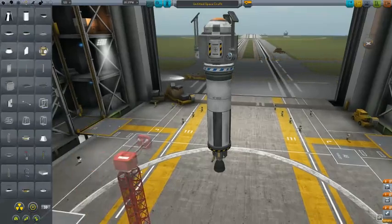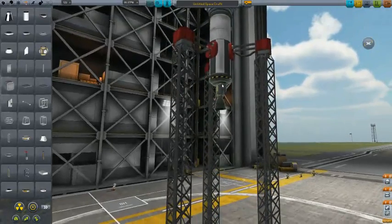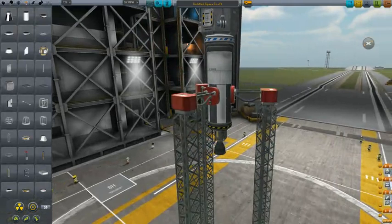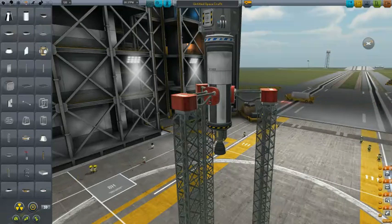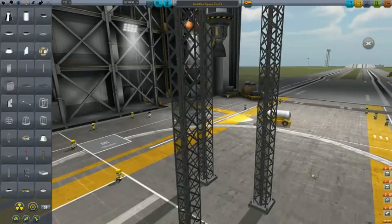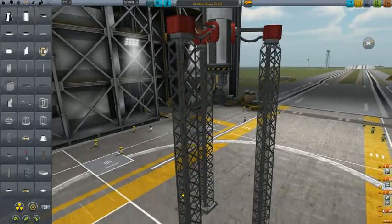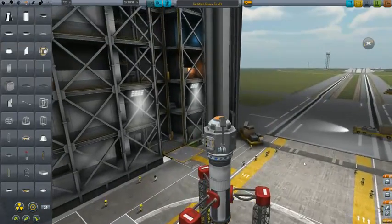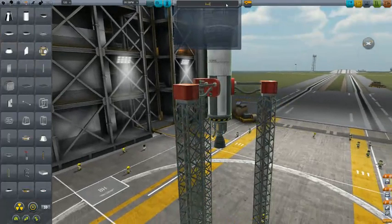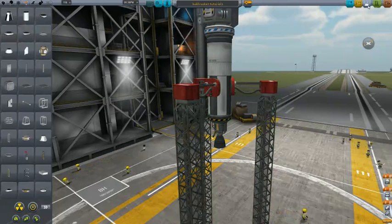Now we throw on the launch clamps — these make it so the rocket stands still when it's about to launch, because we don't want it sitting on the engine. There are two ways to do this: you can make the engine fire before you release the clamps, or do them both at the same time. If you do them at the same time, always have it throttled up before they release. For simplicity I'm going to do them both at the same time, making sure I'm throttled up.